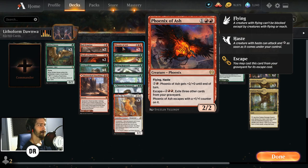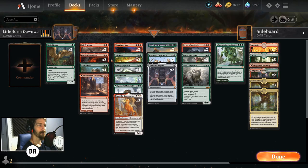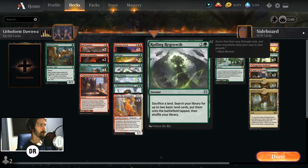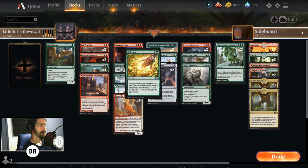Phoenix of Ash — I figured this is one of those cards that copying it is cool beans, right? You're getting another 2/2 flying haste creature, and with Zierda reducing the cost, to pay to get it back only costs one. So you can keep spending all your mana there — it's a great mana sink. If you have the Lotus Cobra down and you keep playing lands and you're wondering where to spend mana, just boost up your Phoenix of Ash.